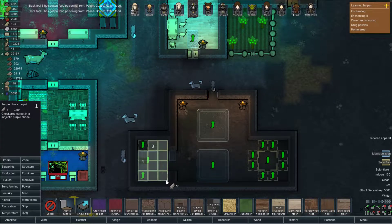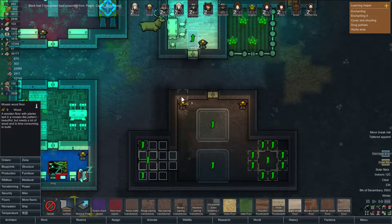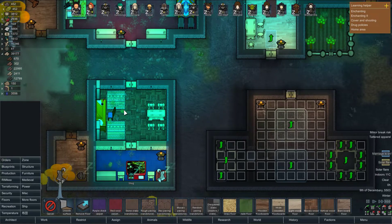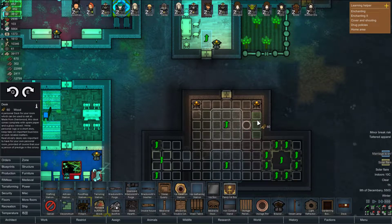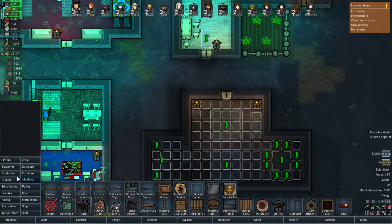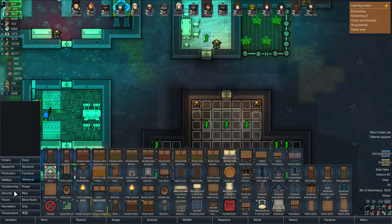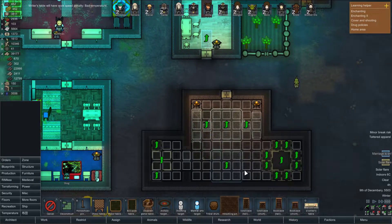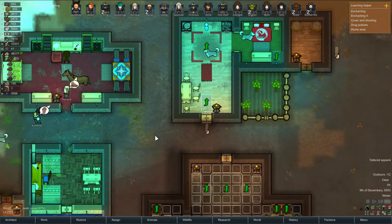For floors we're gonna go with maybe purple check carpet for the bedroom. What do we want to do for the rest of the floors? I really like the mosaic wood floors — it's one of my favorite floors in the game so far. I think this looks awesome. I'm gonna put a writing desk on this side, a normal armchair on this side, another normal armchair on this side, and a writer's table made out of Maloran wood. Two different tables for people to relax and work on.